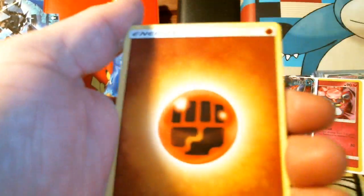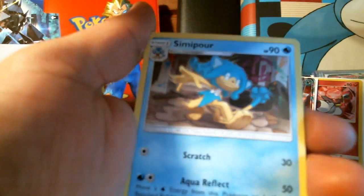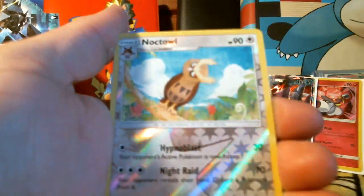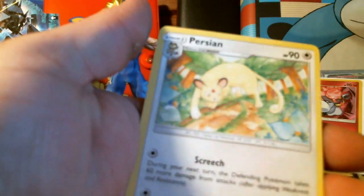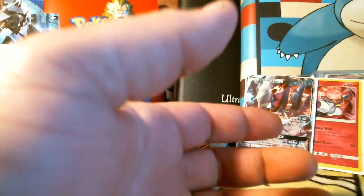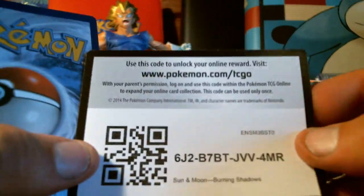Bodybuilding Dumbbells — oh yeah, get your flex on, you're swole. I used to work out once upon a time. Noctowl reverse, uncommon. Persian is a rare — we have that one. That was Giovanni's Persian, like from the trainer set.